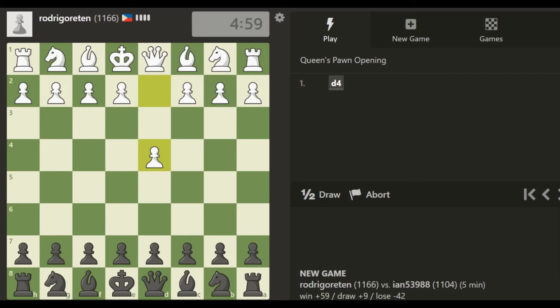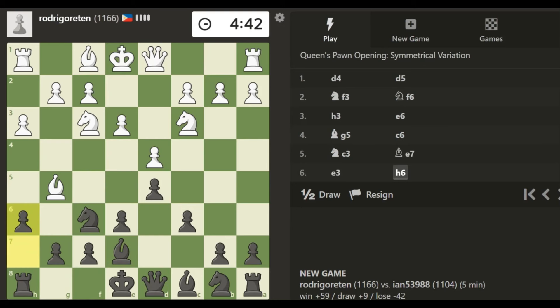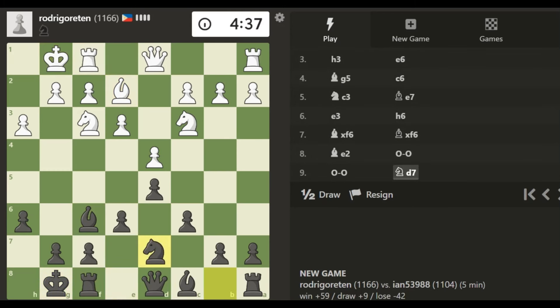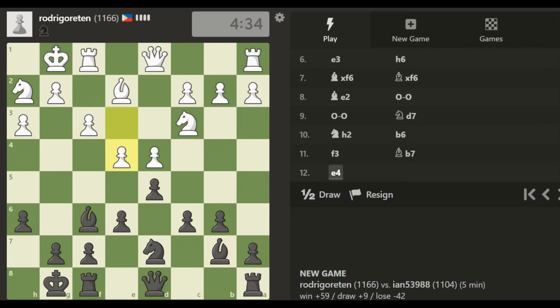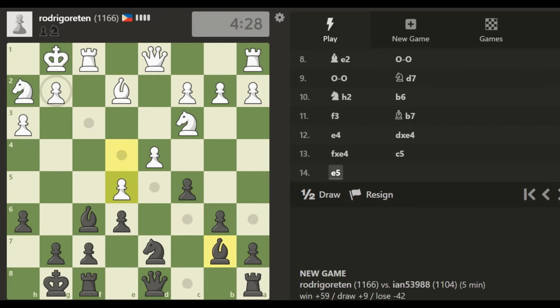Maybe one more game. He's rated 1166, playing a queen's pawn opening. I'm just setting up a structure I have kind of memorized — this e6, c6, d5 structure, that's what I like to go for. Let's kick the bishop back. He's going to give up the bishop pair right off the bat — that's fine. I'll castle over here. It's just good to wait for him to castle, in case he wants to go for a queen side castling with some kind of ridiculous pawn storm. We need to develop this bishop. I'm going to do something like this instead, because I'm not good enough to figure out that it's good to play pawn to e5.